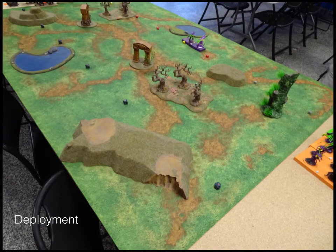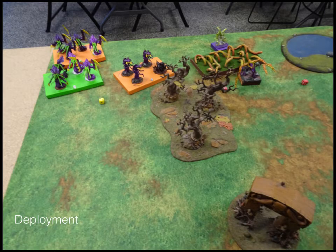Just the other side. For deployment, from left to right, my opponent's three hordes of Fiends — the ones that look kind of like centipedes coming out of the ground — those are the Pathfinder ones in front of the woods.